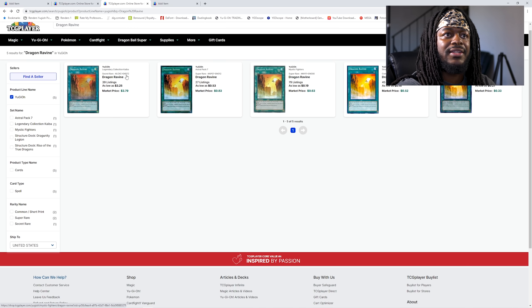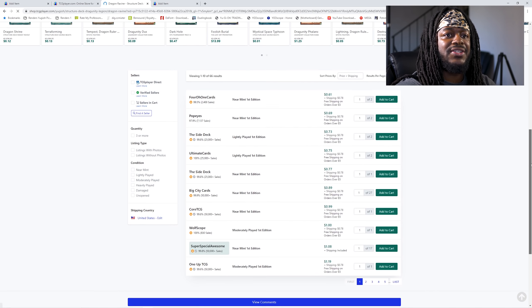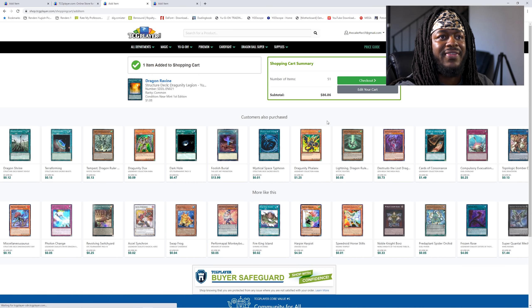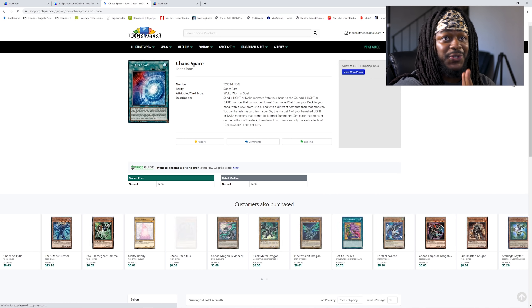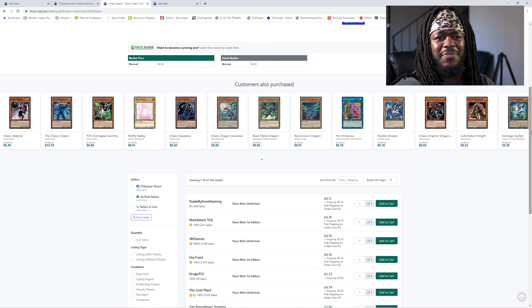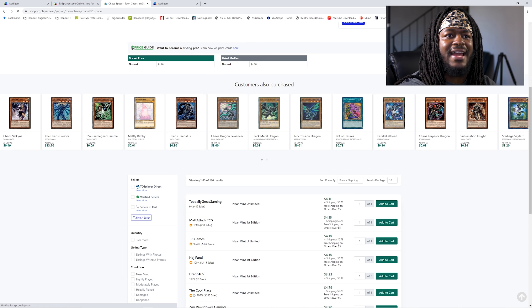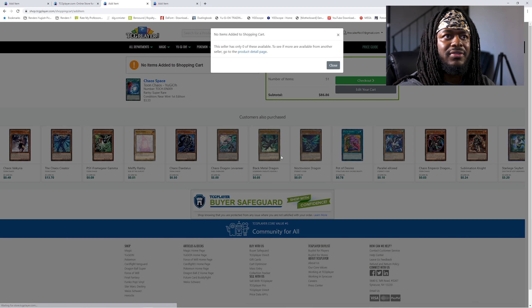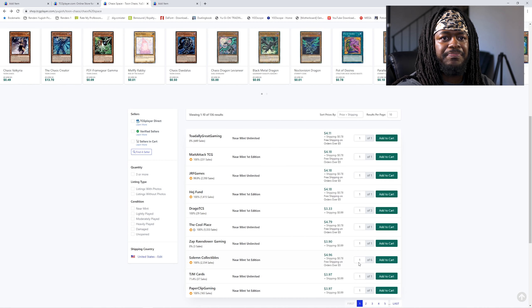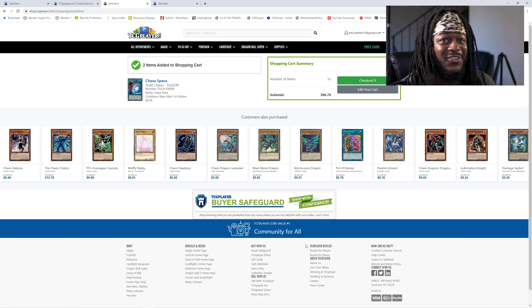We're also going to need Chaos Space, which comes in two rarities. I only need two copies of Chaos Space. At $5 each, we're going to buy those two Chaos Spaces. We are now at $96 — we're pushing it. Will it be under $100?